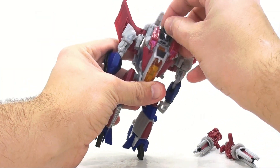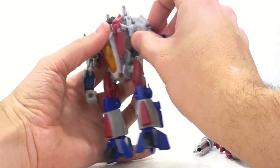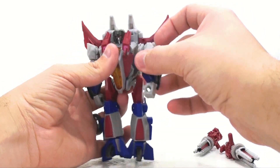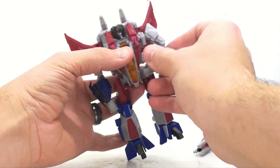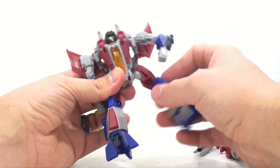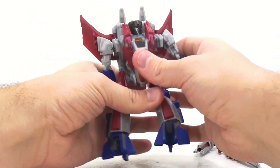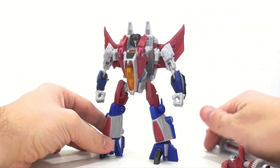For his articulation: his head isn't on a ball joint — it just rotates as part of the transformation. The arm swivels, but it's kind of detached from the body which looks a little ugly. The shoulders rotate but aren't ball joints — they have a rotation up at the shoulder and one right below it, and then they rotate at the upper bicep. Two bends at the elbow and articulated wrists. Nothing at the waist. The hips move forward, back, and in and out, plus rotate, recreating a ball joint without actually using one. Bends at the knee, toe pivot, and some ankle pivot — enough to get him into wider stances.